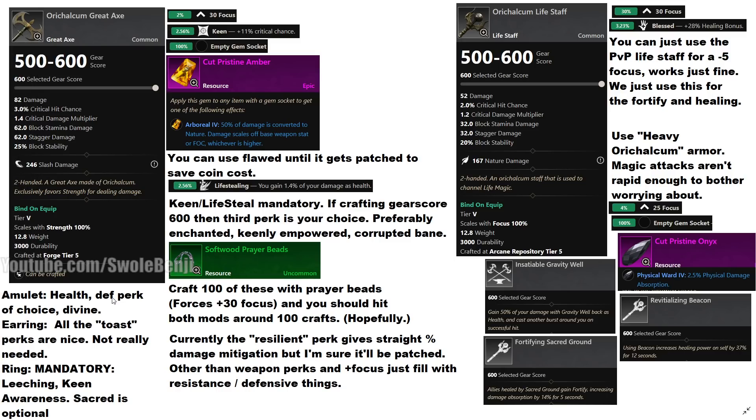For your amulet, pick Health, a defensive perk of your choice, and Divine. For the earring, get all the Toast Perks if you want — you don't have to. For the ring, you absolutely need Leeching and Keen. Keen is another 11% crit and Leeching is another 1.4% lifesteal. You can also get Sacred for more healing, but you don't really need it.